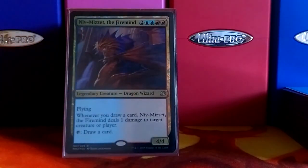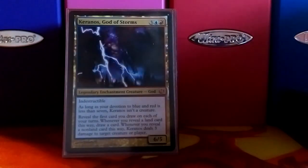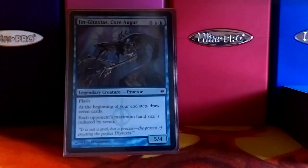Niv-Mizzet, the Firemind — this deck draws a lot of cards, so with him out on the field, he'll ping someone every time you draw a card. Keranos is just a fun card, it's one of my favorite cards — it is my favorite god. He bolts something or lets you draw an extra card, which, with any of the cards in here, can deal damage.